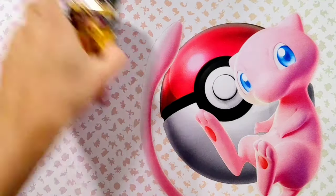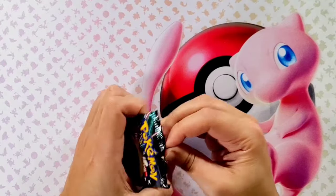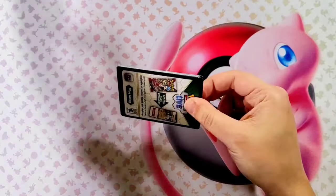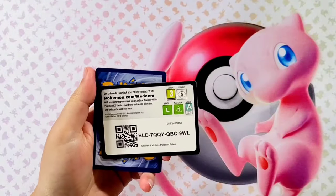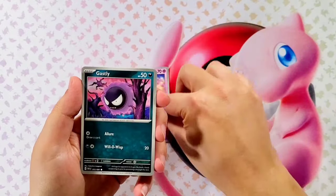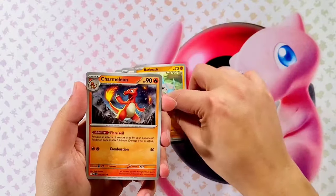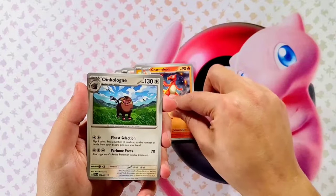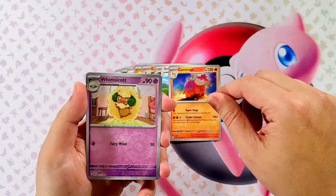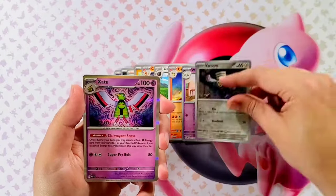Down to our final two packs. Let's take it right here on the right — pack number seven. Starting off with Chimiko, Gastly, Paldean Student, Barboach, Charmeleon, Oinkaloin, Camerupt. The reverse is going to be a Whimsicott, followed by a Varun, and a Zatu Holographic.